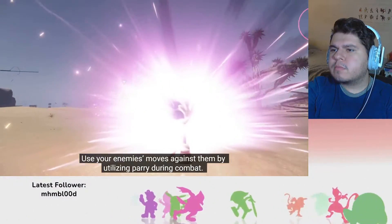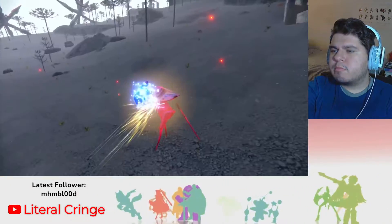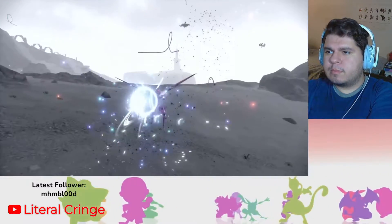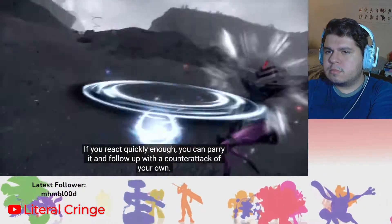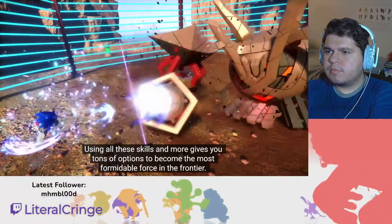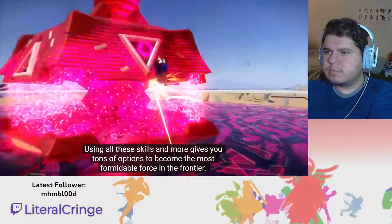Use your enemies' moves against them by utilizing parry during combat. A visual cue lets you know when an enemy is about to attack. If you react quickly enough, you can parry it and follow it up with a counterattack of your own. Using all these skills gives you tons of options to become the most formidable force in the frontier.